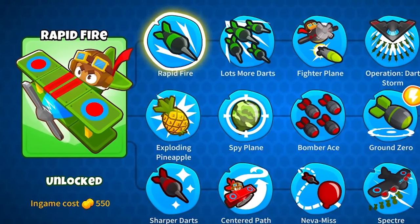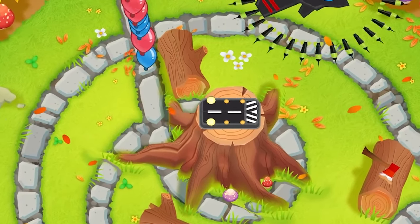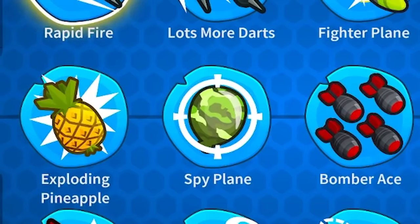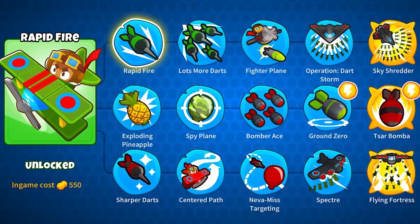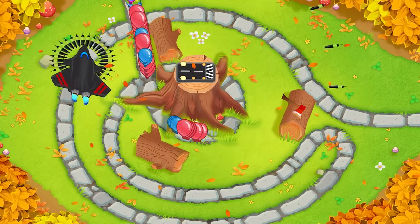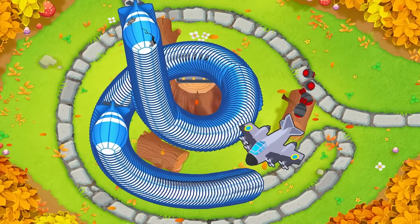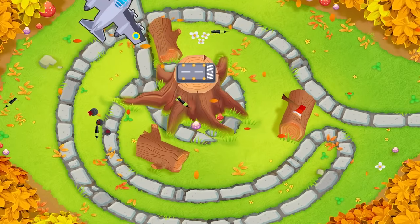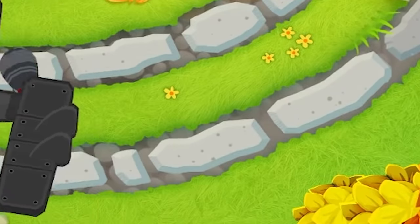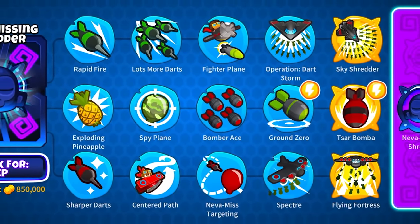The Monkey Ace — this extravagant tower rains down darts from above onto unsuspecting balloons. Originally added in Balloons Tower Defense 4, it has slowly been given additional tiers, upgrades, and powers. In BTD6 it has three tiers, each T5 with extraordinary power: the top path Skyshredder sends out random darts all over the screen; the middle path Sarbamba drops a giant explosion wiping most balloons from the screen; and the bottom path, the Flying Fortress. But what would happen if you combined all three? What would a Paragon Monkey Ace look like?